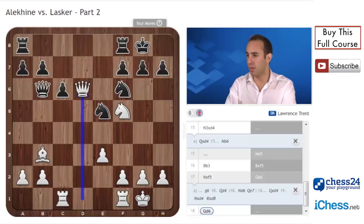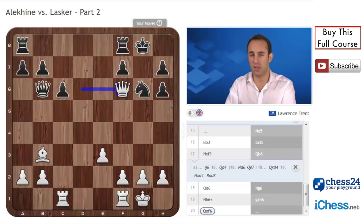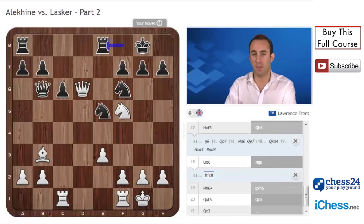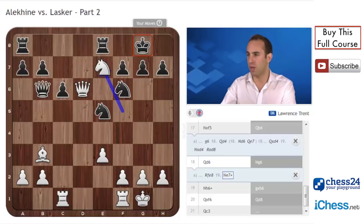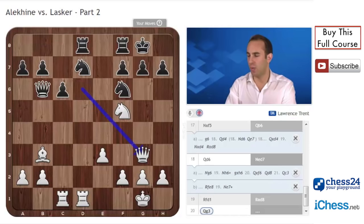After queen d6, Lasker probably realised he'd created some real problems. Knight ed7 was played; just to give a few sample lines — if knight g6, knight h6 check is annoying for black, and having to take this knight off ruins the structure. Queen takes f6 and then keeping the queens on with queen c3 — white is much better, thanks to his superior pawn structure, the weakened black king, and the continual weakness on f7. A move like rook e8 to hold the knight runs into knight e7 check, and white wins material. So knight e7 was forced. Rook fd1, bringing the last piece into play. Rook ad8, and now queen g3 — threatening mate. There's only one move: g6.